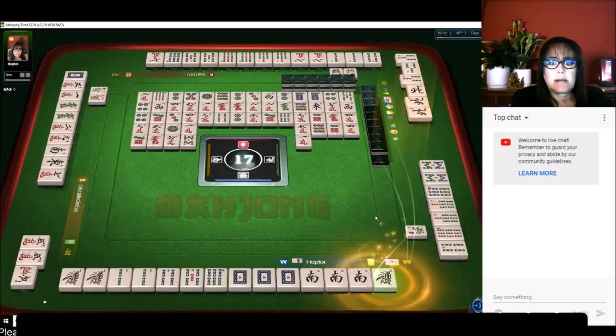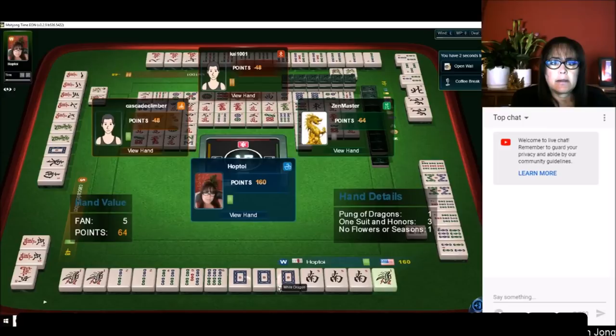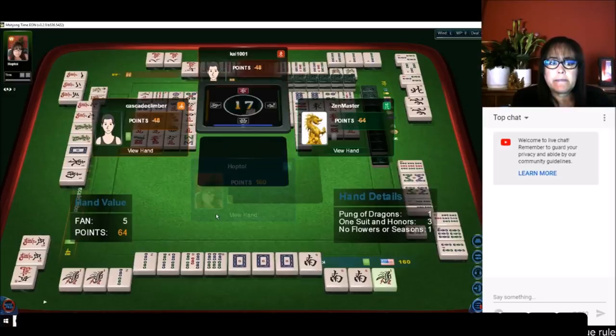That'll be a nice score. We do have a chow in there so it won't be really high. We had no flowers also. Okay, so now we're going into deal three — I believe it's five hands, I don't know why that is.